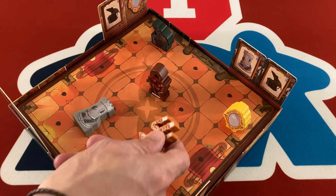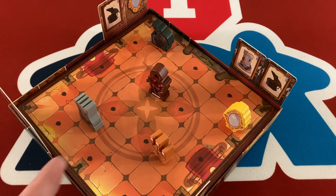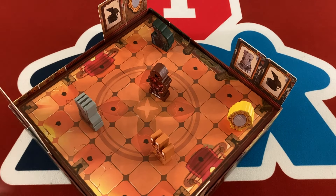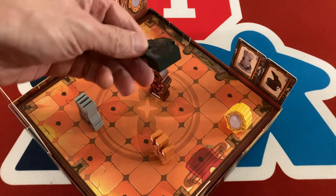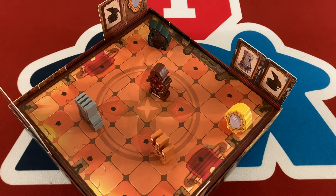You have these five objects that are nice wooden meeples, and each of them has to start out in a different row and a different column from all other objects. You can never have objects occupying the same row or column at any time. Additionally, the little rat mouse figure has to always be on one of the spaces with a dot on it.